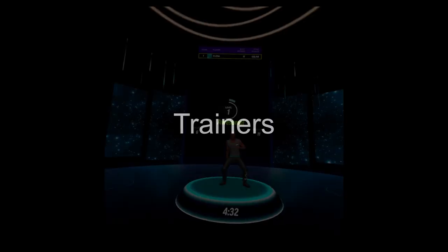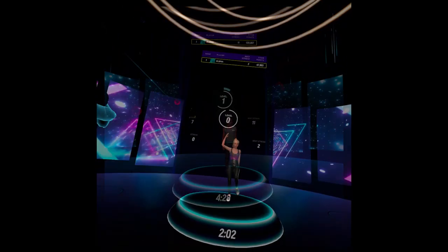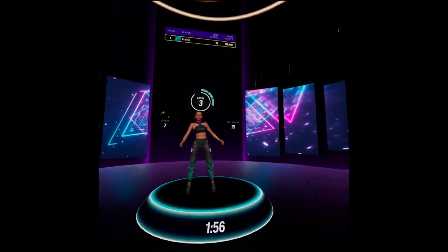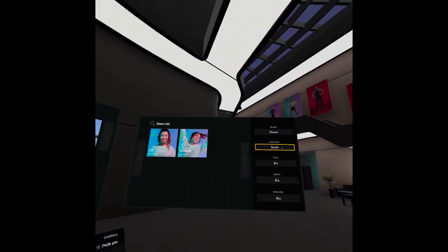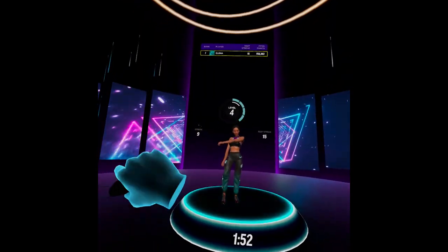When you enter the class, the first thing you see is a virtual trainer performing a dance routine. As FitXR claims, dance workouts have been choreographed by professional fitness instructors. For now, there are 5 dance instructors in the game: Yanfi, Garrett, Sara, Karma, and Frida. Each trainer has their unique style and manners.